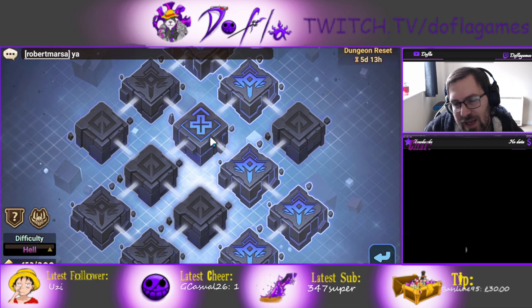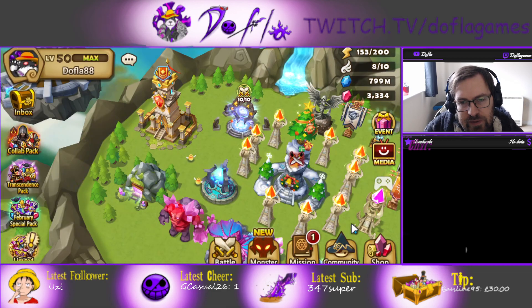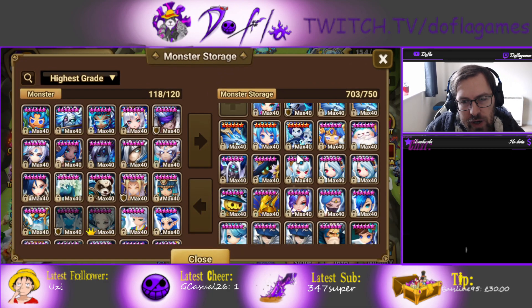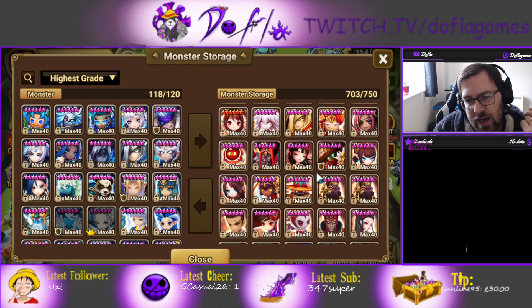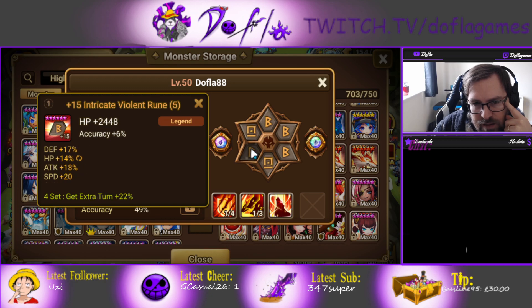I used Raulk, Virgil, and Lauren. I also used Nikki because I just summoned her and wanted to use her — you can use Fran instead. Riley is pretty good too. You just need immunity and attack buff, which is pretty important. Nikki gives attack buff and she does extra damage and has a cleanse, but you can go Riley or Fran with attack buff and immunity. Raulk is just attack, crit damage, attack — not even fully grinded at all.